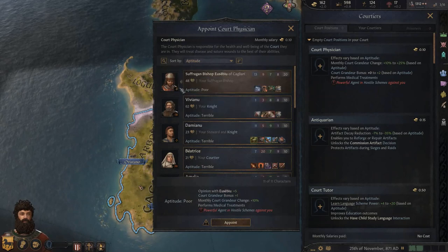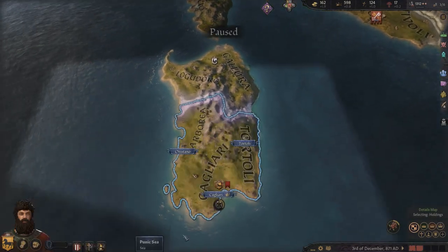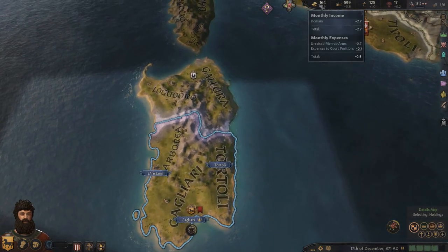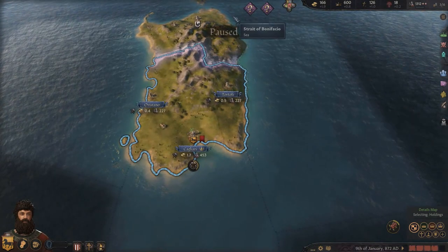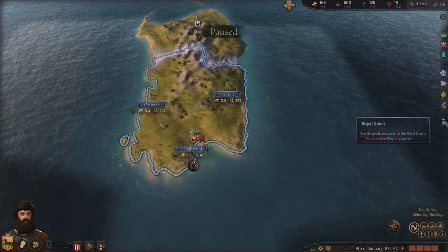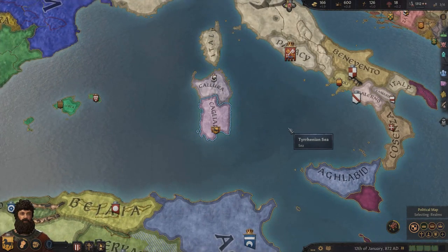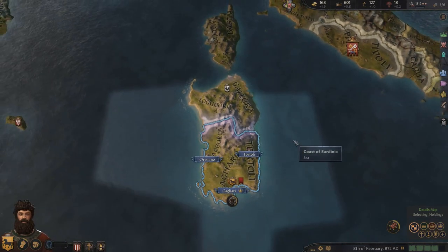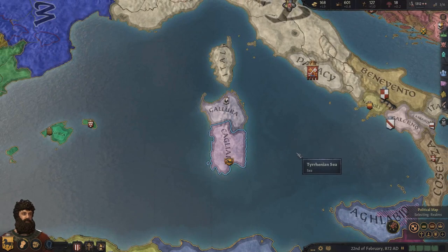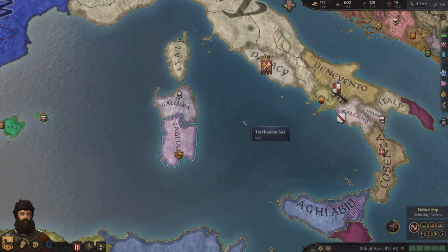Appointing the bishop as court physician will get us closer to a positive relationship. Let's speed it up and show me the money! The Royal Court feature - I've never used it. We haven't access to it since we're not yet a king or emperor. I assume we'll become King of Sardinia at some point, but first we need to be Duke of Sardinia - or whatever the Sardinian equivalent is called. We'll find out together. It's 872.